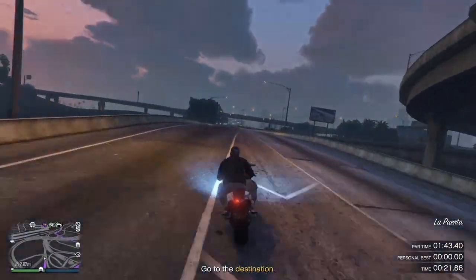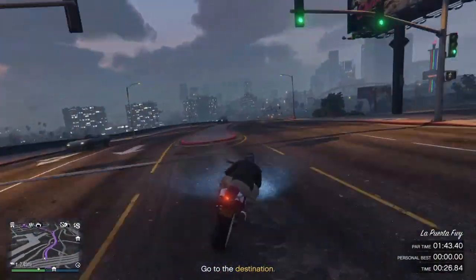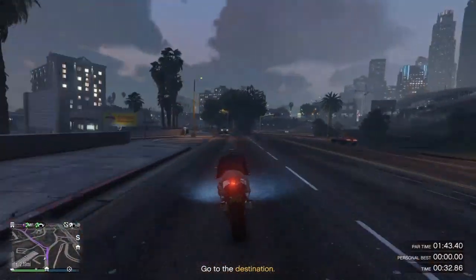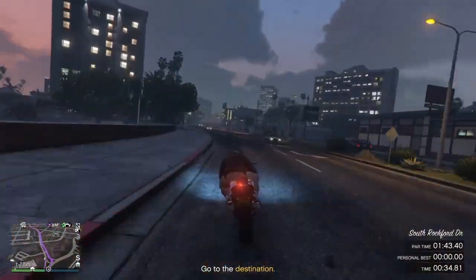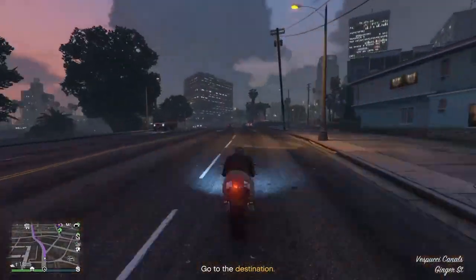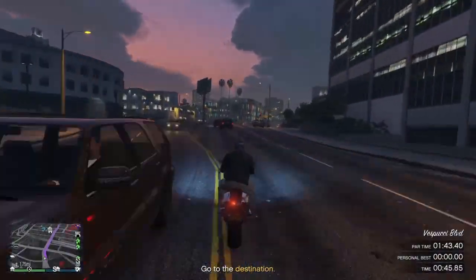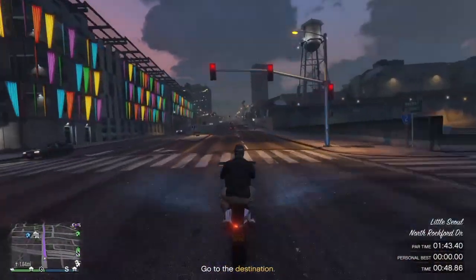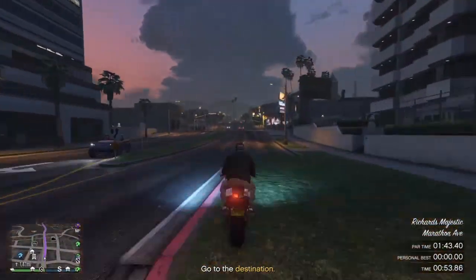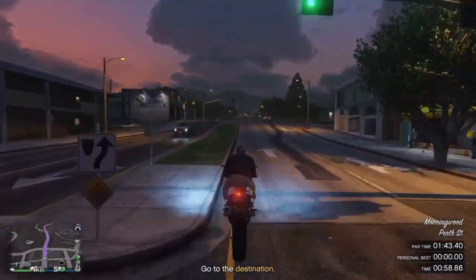Try not to wreck into any cars. Take it up here — perfect time to do wheelies right now. To be honest, this is a really easy time trial. Usually I get there about five or six seconds ahead. We just messed up right there, but it's okay. This is where you really want to do some wheelies — it's just a straight away. Try not to run into cars like I almost just did.